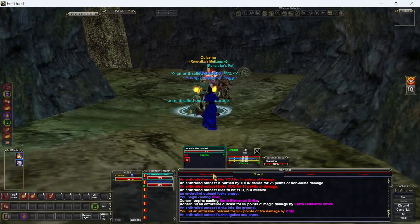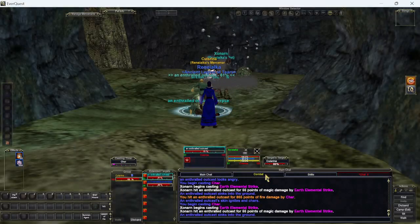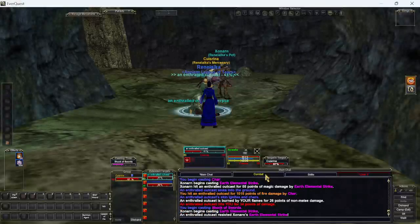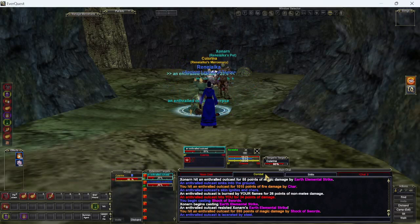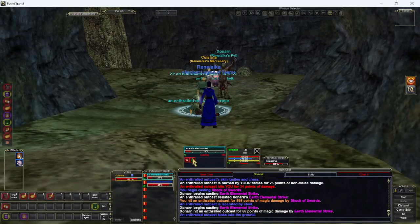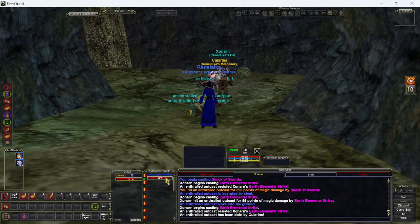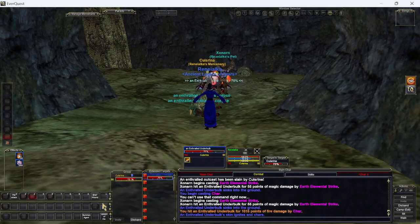Take out the easier one first. Earth Elemental is not necessarily the best pet — you see me using it because a lot of mobs run and it has a chance of rooting. My nerves are bad. Had that happen in Sebelius yesterday where I suddenly had 4, 5, 6 mobs on me at some point. Things get exciting very quickly.